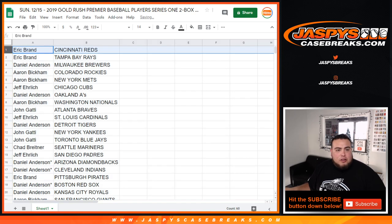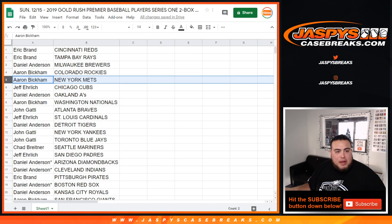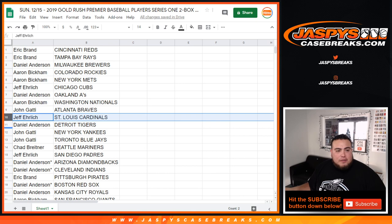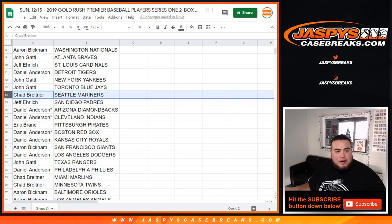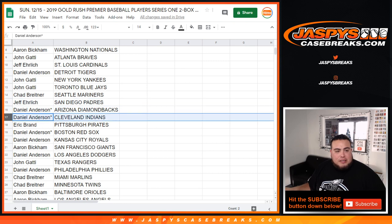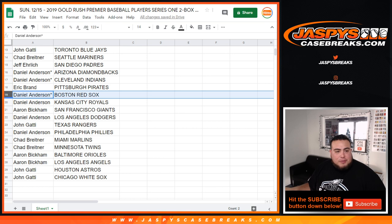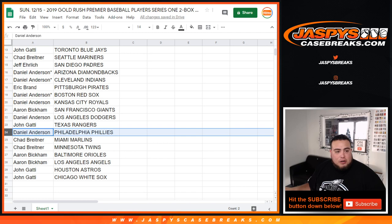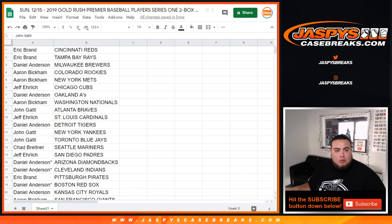Here you go: Eric you have the Reds and the Rays, Daniel with the Brewers, Aaron B with the Rockies and Mets, Jeff you have the Cubs, Daniel with the A's, Aaron you have the Nationals, John with the Braves. Jeff you have the Cardinals, Daniel the Tigers, John with the Yankees and Blue Jays, Chad with the Mariners, Jeff with the Padres, Daniel last by Mojo the D-backs and Indians, Eric with the Pirates. Daniel last by Mojo with the Red Sox and Royals, Aaron with the Giants, Daniel the Dodgers, John with the Rangers, Daniel you have the Phillies, Chad with the Marlins and Twins, Aaron with the Orioles and Angels, and John with the Astros and Chicago White Sox.